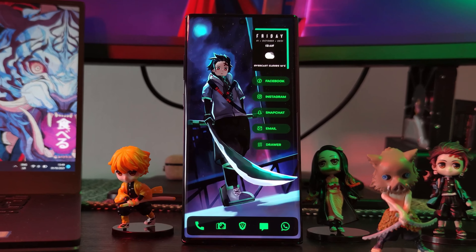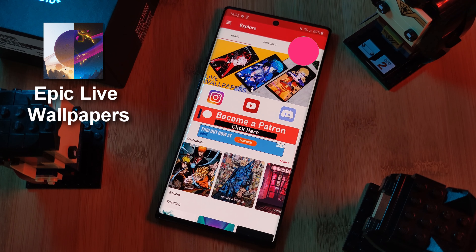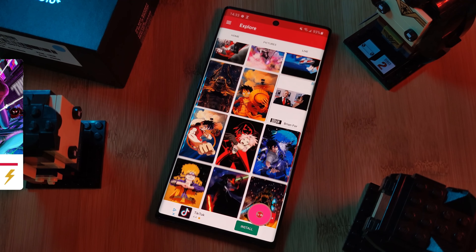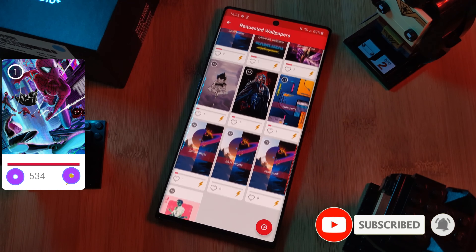Don't forget to submit your live wallpaper and home screen requests right from within the Epic Live Wallpaper app. Just head to the live section and then click on the request button, and remember to boost your favorite ones using both the heart and the booster buttons.